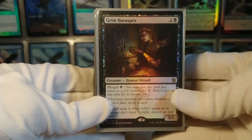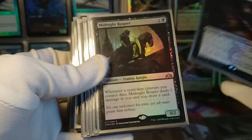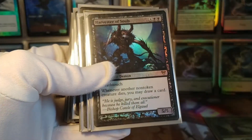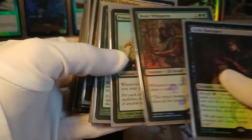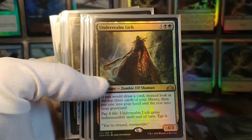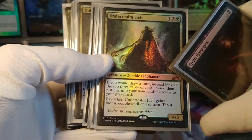Now let's get into the engine that really makes this deck run — the card draw package. Grim Haruspex draws a card whenever a creature you control dies. Midnight Reaper does the same, but non-token only. Smothering Abomination draws a card whenever you sacrifice a creature. Harvester of Souls draws whenever a non-token creature dies. Beast Whisperer draws whenever you cast a creature, and Primordial Sage has the same ability. Soul of the Harvest draws whenever a non-token creature enters the battlefield under your control. And Underrealm Lich is a ridiculous Golgari card: if you would ever draw a card, instead look at the top three, put one into your hand and the rest into the graveyard.